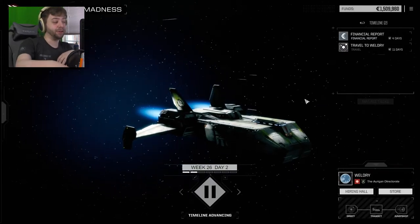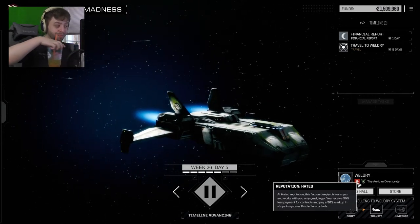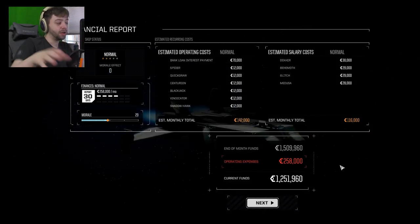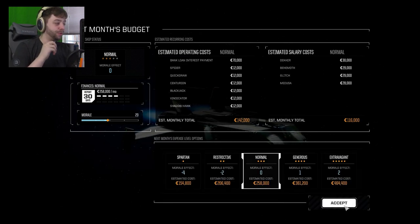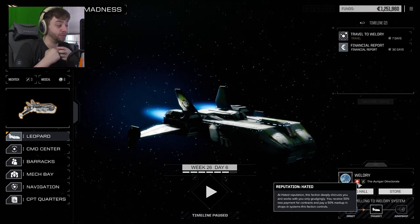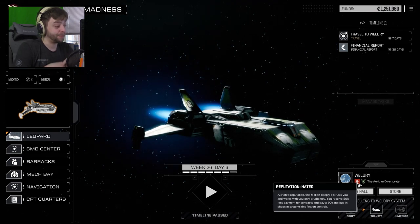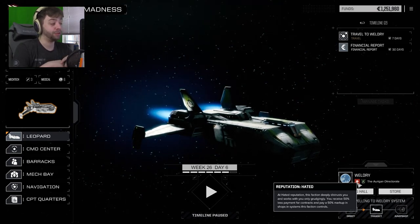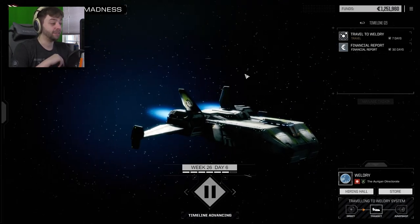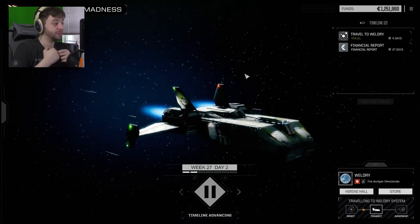I would imagine that would make me very sick. They don't like us. I've got the financial report. We'll keep it at normal. A 'hated' reputation — this faction deeply distrusts you and works with you only grudgingly. You receive 50% less payment for contracts and pay a 50% markup in shops. Oh, that's nasty. I don't like that very much. Not much I can do about it, though. We had no events pop while we were traveling.